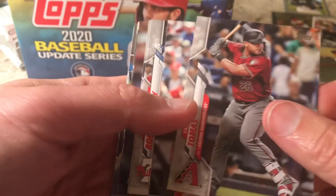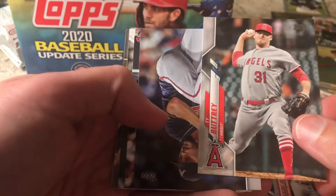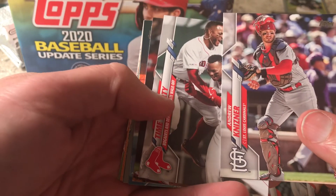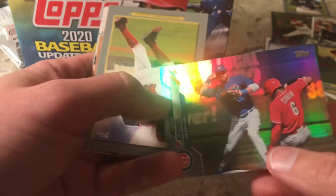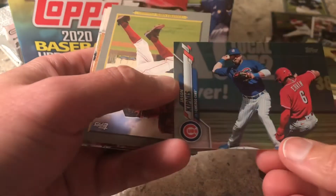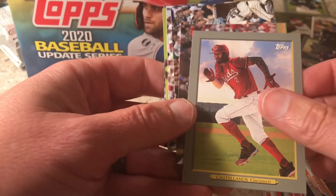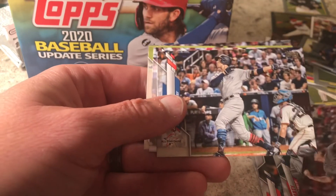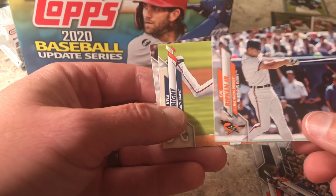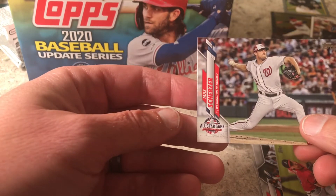DeGrom, Alonso, Jeff McNeil — sorry guys, I don't follow the Mets at all. I know Pete Alonso is there; Cespedes was there for a while. Granderson retired, didn't he? Wouldn't surprise me to see him be a commentator somewhere — he's actually a pretty good guy. Doesn't look like we're gonna hit anything major. Come on, Robert! There's a foil card — I don't really like foil cards, they're just parallel cards. Aaron Judge All-Star Game. Cal Ripken. Last card is Max Scherzer.